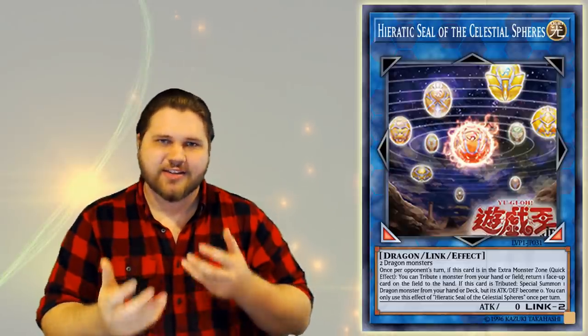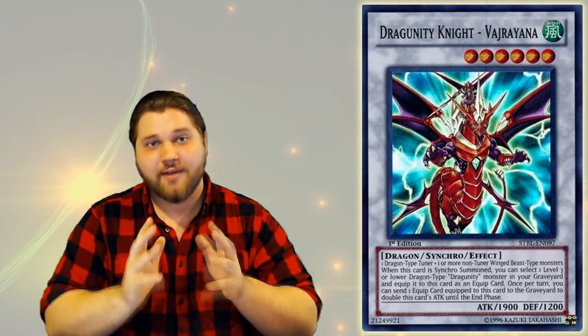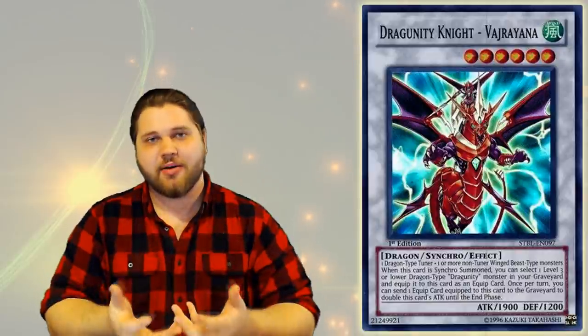This card's effect would have been much better had they made it work during either player's turn, and then maybe if they changed it so it couldn't tribute itself, that would have been a lot more interactive in terms of how it supports Hieratics as well as other Dragon decks. You'd be able to bounce Darkness Metal that you summoned off a Tum to your hand during your own turn, and then trigger a different Hieratic from your hand to summon a Vanilla. It would have been very good and not broken, I think.